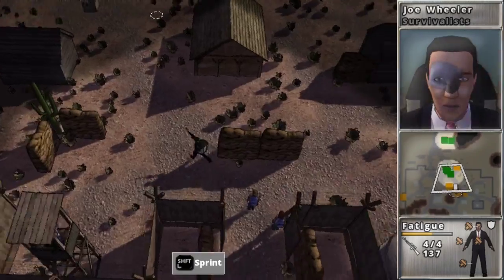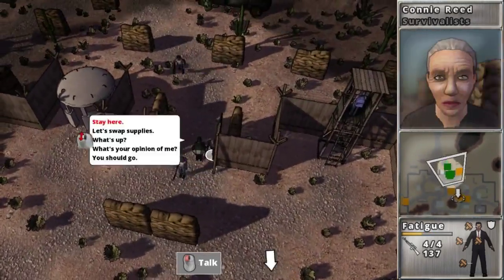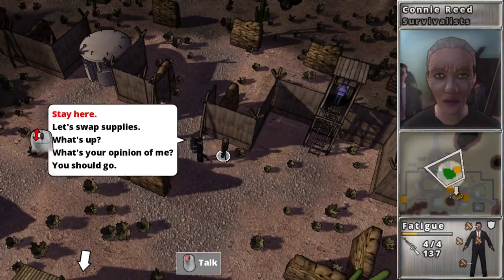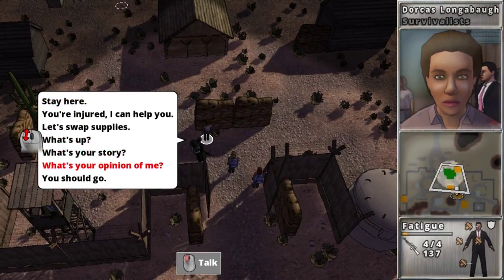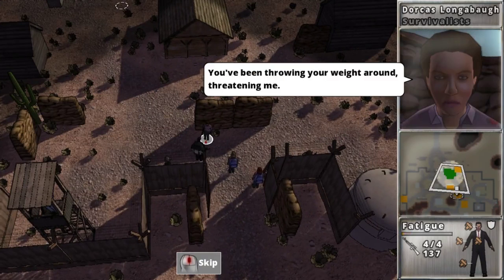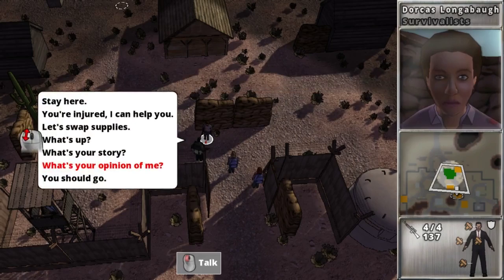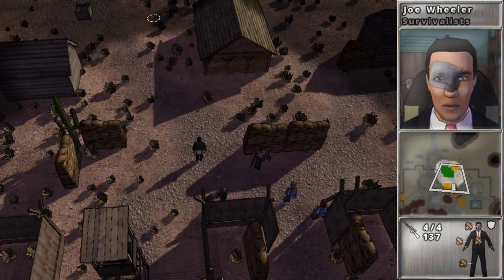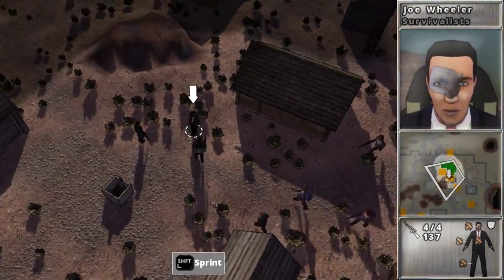I took my own advice and I'm bringing both Connie and Dorcas along with me, though they're a little bit slow. I think Dorcas probably still hates me — yeah, at least she's afraid of me, so I guess that's something. I'm down here with Wyatt.